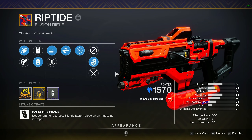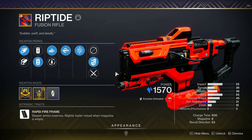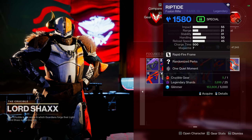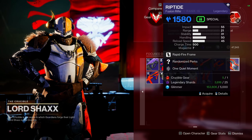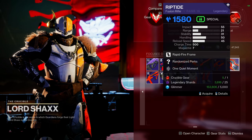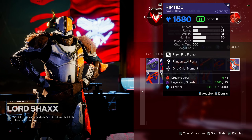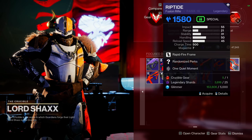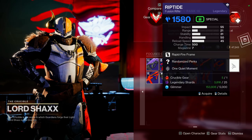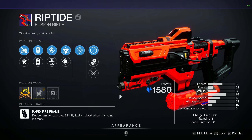This rapid fire fusion rifle not only outputs a ton of damage but is incredibly easy to farm — although it is a crucible weapon, so your personal level of self-hatred will determine your ability to farm it. Bungie recently reduced the cost of focusing weapons, so with an available crucible engram it only costs 25 legendary shards and 5,000 glimmer. After a few rank-ups with Shaxx, you can see they drop with a chance at a few perk options.